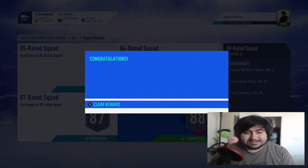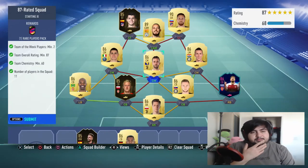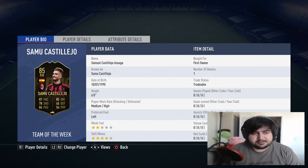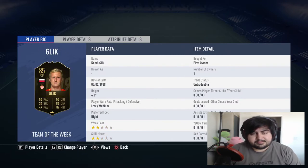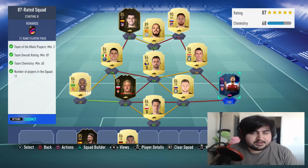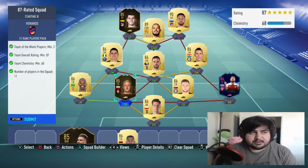The 87-rated squad is ready — everything looks nice and dandy. Again, these are untradeable informs I kept, saving up a bunch of players for these SPCs. This might be full untradeable — Christy's untradeable, Pionich, Harisic, Klik, Socrates — all untradeable. I kept a bunch of Socrates; I did a handful of those want-to-watch SPCs and got Socrates a lot. I used the trade pile glitch to keep duplicates. This is pretty much the cheapest way to get the 87-rated squad. Let's submit.